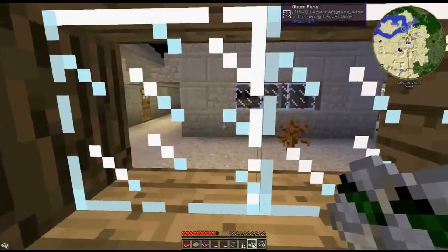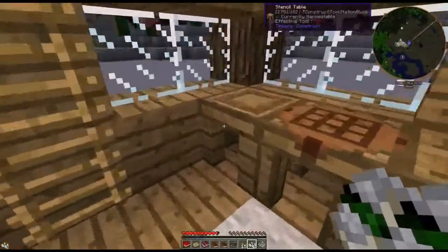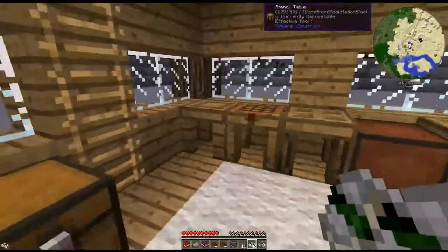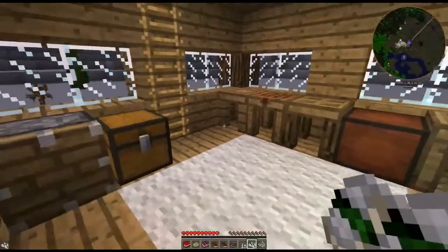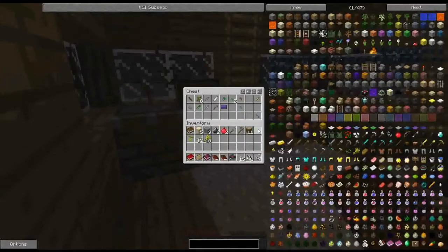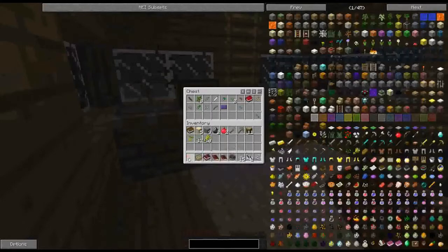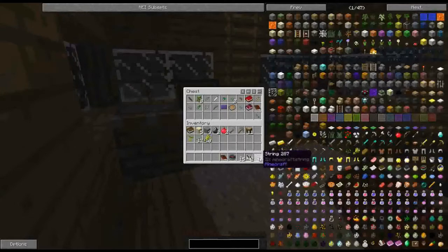Yeah, there's these funny mobs that keep walking around. So I hope that we're safe. And obviously we've also got all of our Tinkers' things ready lined up for us. So before we just go back to the quest, let us just offload some of this stuff in here because we seem to have a bit of a clogged up inventory at the moment.